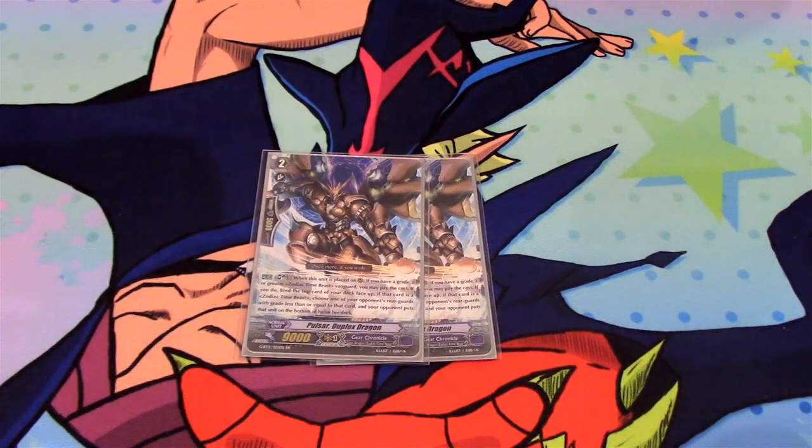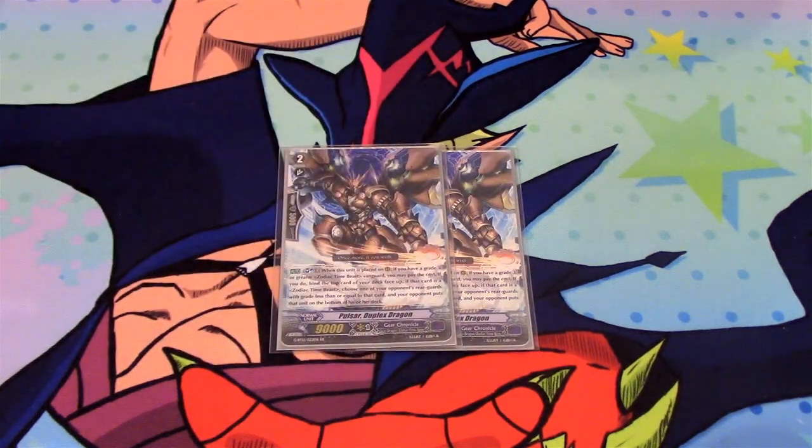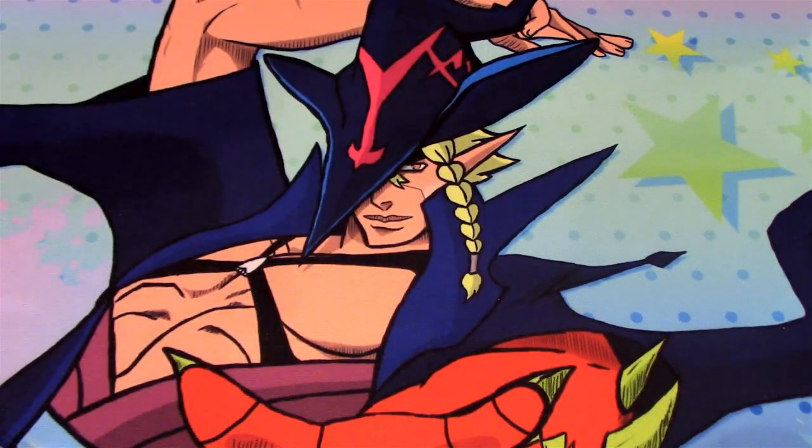Then we got 2 Duplex Dragon. If you have a grade 3 Chrono Jet Vanguard or higher, you can Soul Blast 1 when it's called. When it's on call, you bind the top card of your deck, and if it's a Zodiac Time Beast, send one of your opponent's rear guards equal to or less than the grade of the bound Zodiac Time Beast unit to the bottom of their deck. So it gives it a little bit of a control aspect.